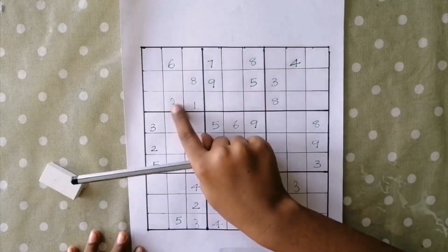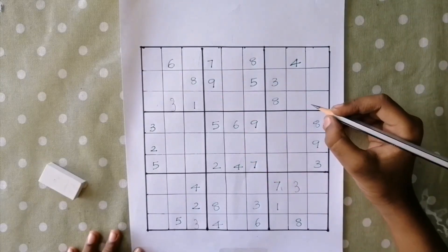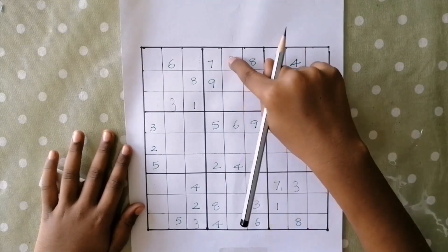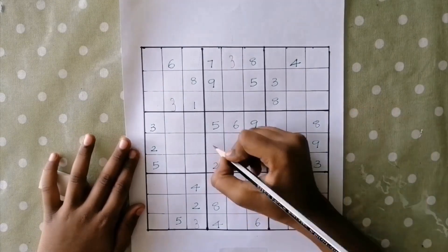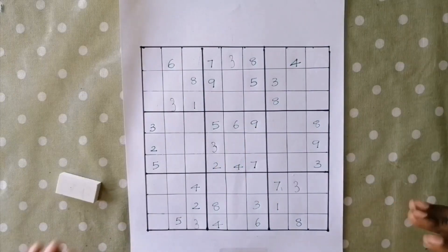In this box, this 3 is blocking these 3 cells. And this 3 is blocking these 3 cells. So the only place for 3 is here. In this box, this 3 is blocking these 3 cells. And this 3 is blocking these 3 cells. So we can fit 3 here. We completed number 3.